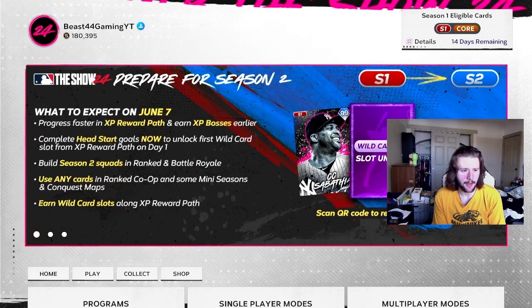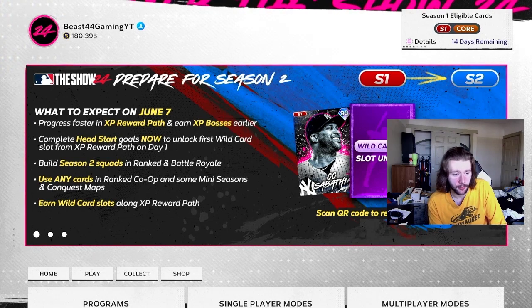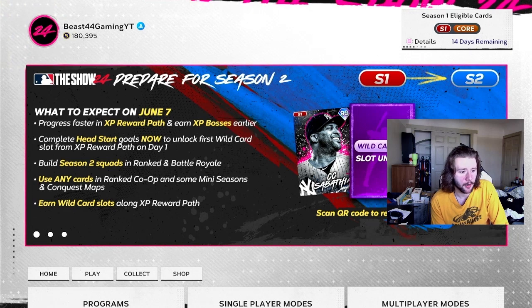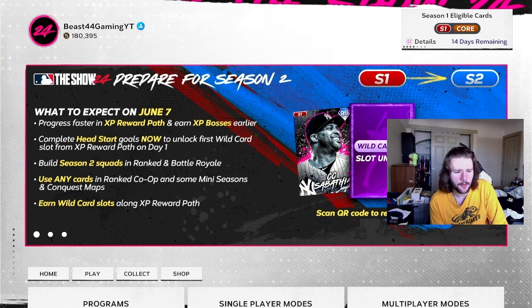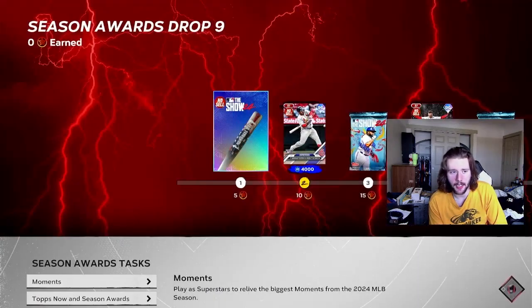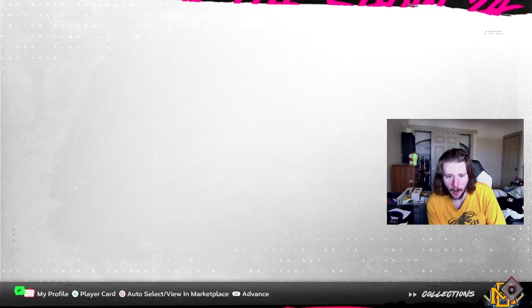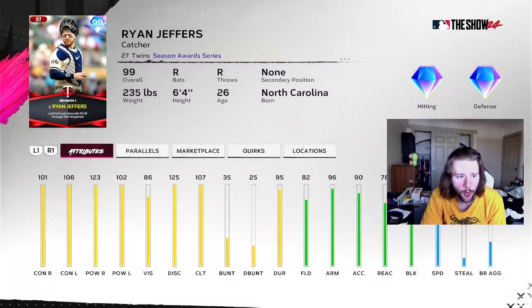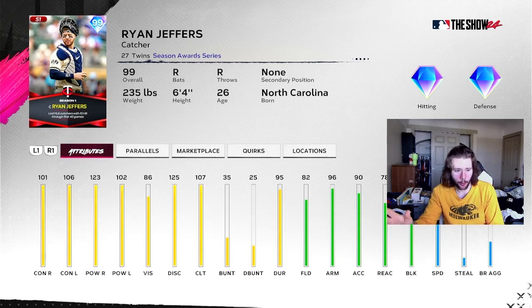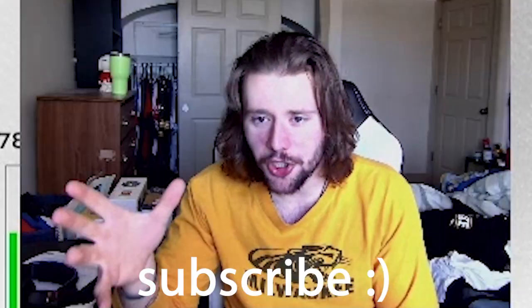They haven't updated the new schedule yet, but they kind of did — prepare for season two, what to expect on June 7th: progress faster in the XP reward path, earn XP bosses earlier, complete head start goals now to unlock the first wild card slot on day one. I don't really get that. That pretty much does it for today's content update. But wait — that's where the 99 Ryan Jeffers comes in. 123 power, 102 power, 101, 106 contact, 107 clutch, really good defensive stats, and they gave us this with two weeks left until it's not eligible. Are we serious right now?